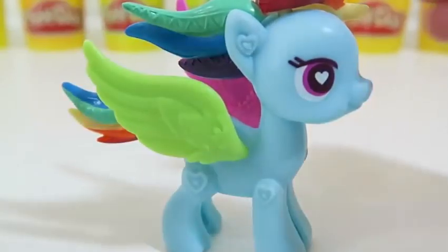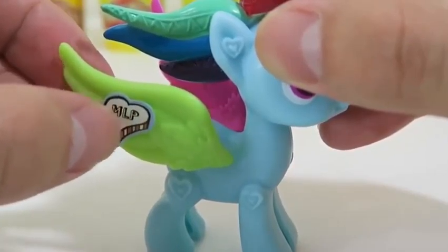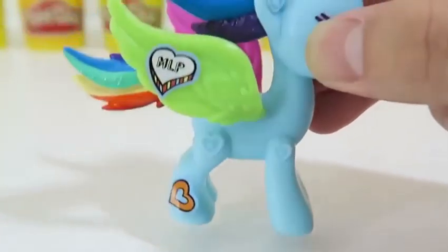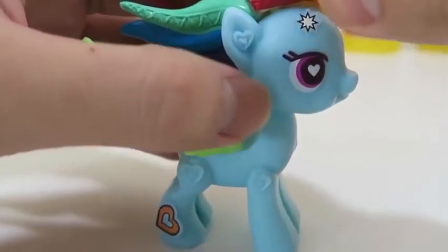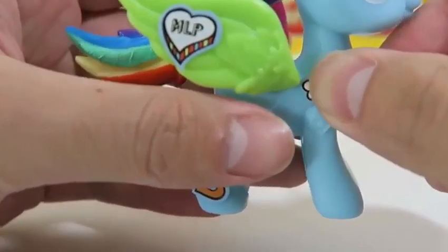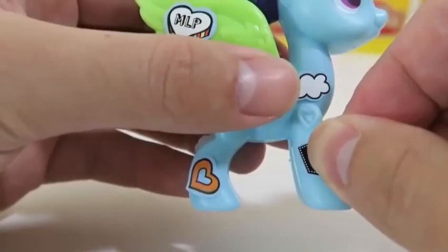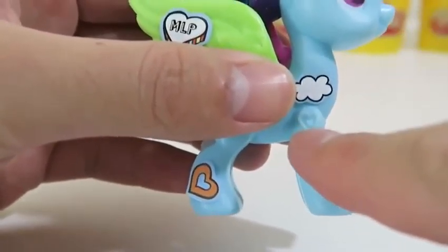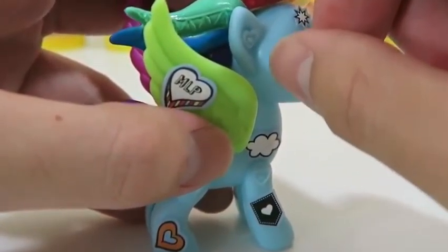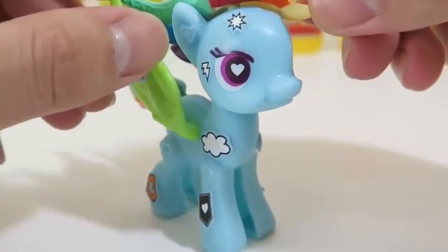Here's a list of all the other different characters that we can collect. We also get some pretty cool stickers to design Rainbow Dash. Let's start by putting Rainbow Dash together — all you need to do is pop both sides in. Pretty simple.